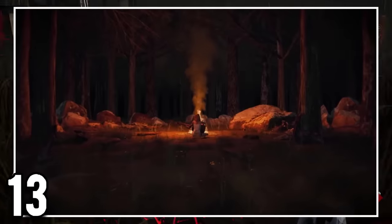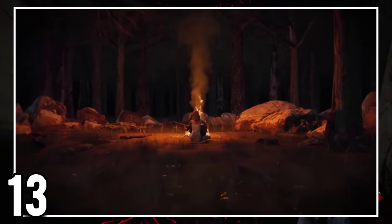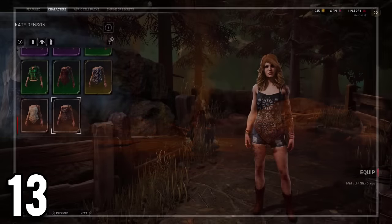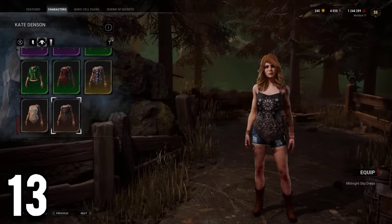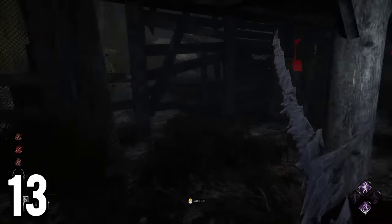Detective Tapp was the first licensed survivor to have a completely new cosmetic for sale in the store. For some odd reason, in Kate's first ever appearance, she is shown wearing a white-sleeved dress, which a person would assume is her default cosmetic. However, Kate used a black-sleeved dress for the rest of her appearances, both as a default cosmetic and as part of her official artwork.